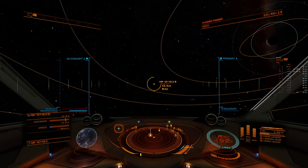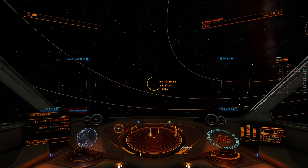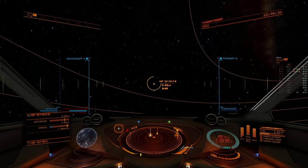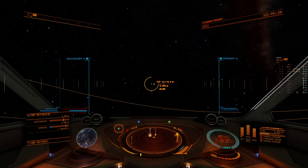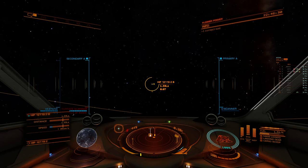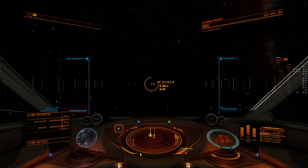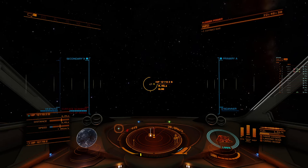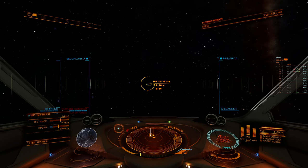I've got a surface scanner on this ship. This is one of my small ships specifically made for doing biological surveys — it is a Hauler, which is a ship worth under a million dollars. Super cheap ship, but surprisingly it covers a long distance. The way I've got it set up specifically for doing biologicals, it has a jump range of over 50 light years, which is pretty good for such a small ship.